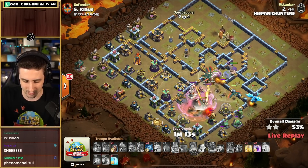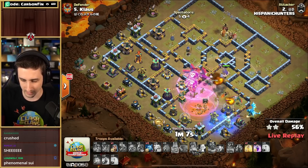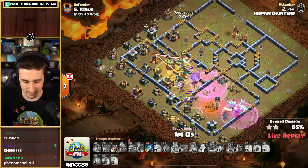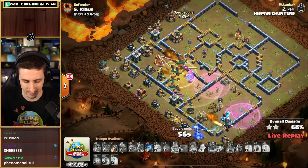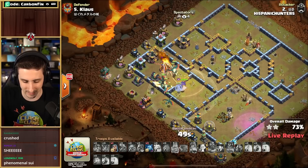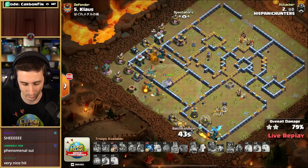He's got a Heal, two Rages to use. He doesn't have any Dragon Riders. He's got one minute left. There's the Rage down south. That E-drag is getting some chain value here. Takes down the Air Defense. Heals up towards the Multi-Target Inferno. He's got plenty of Dragons still up there. 53 seconds left — if he's got the time, he's got tons of Dragons. Plenty of Dragons to finish this one off.